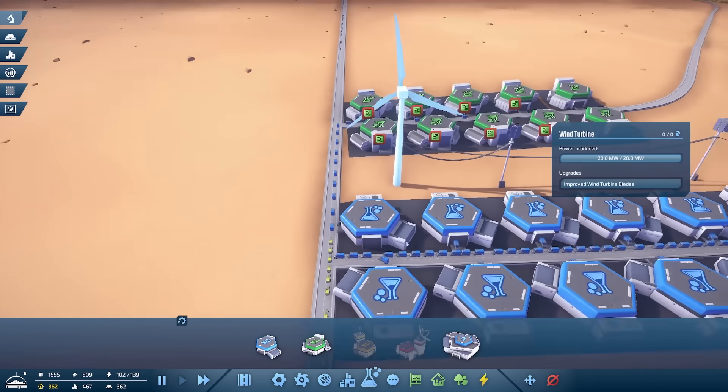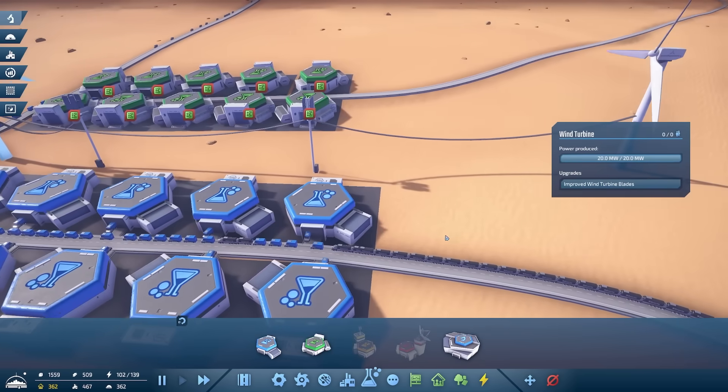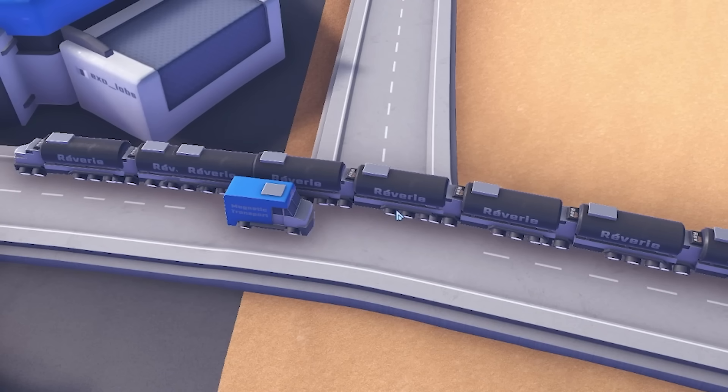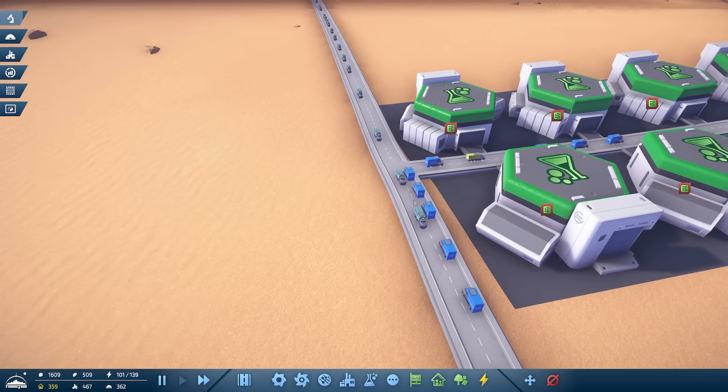They need electronics - you can see all the blue science is leaving and going up there. I might even do a little back road from there over to there so the clever blue guys will come out here. Oh god, they blocked the road - you idiots! There we go, he's gone up now. But this is why we need our new highways fast - it's just carnage. Truck-nage, technically.